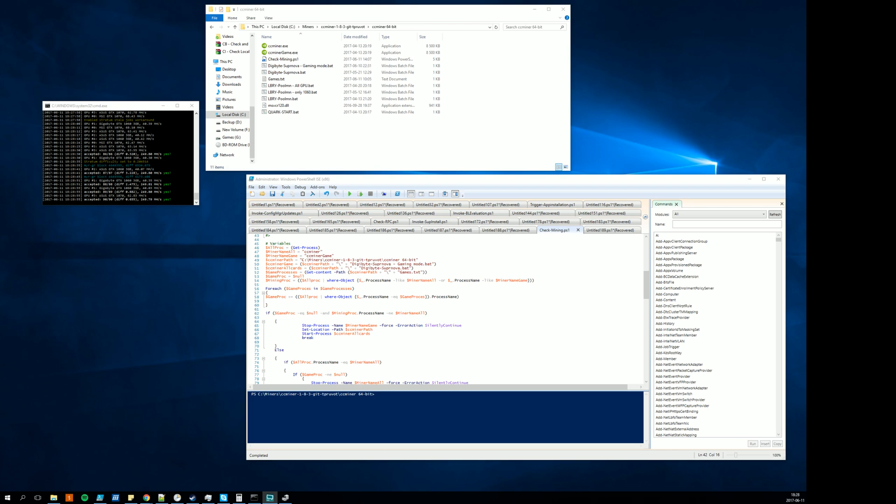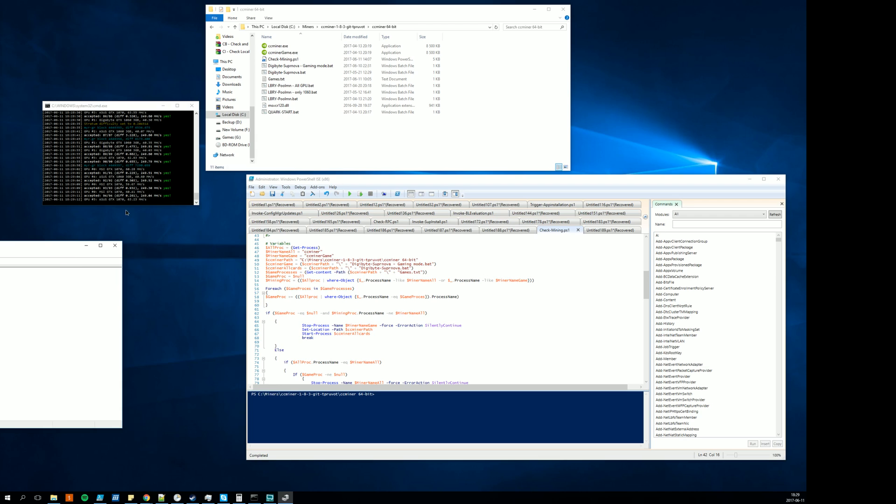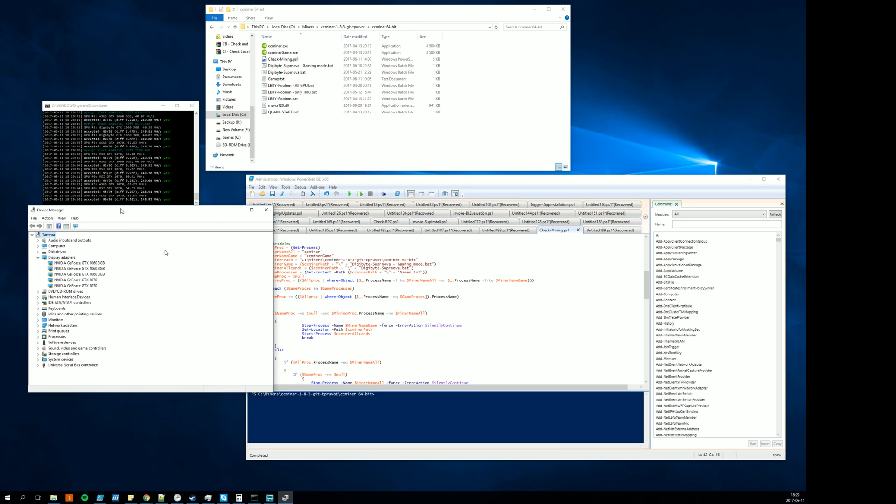I'm currently mining with three GTX 1060s and two GTX 1070s. One of the 1070s is actually the main graphics card which I also game on. I can pull up Device Manager so you can see — here you can see three 1060s and two 1070s running in this rig.